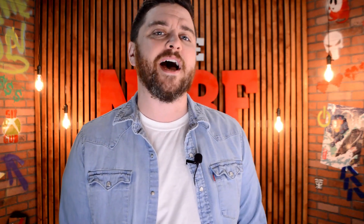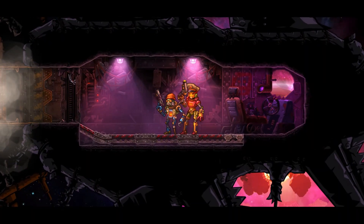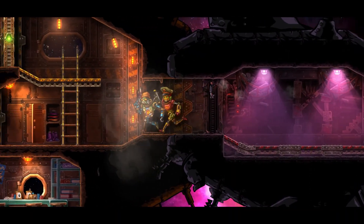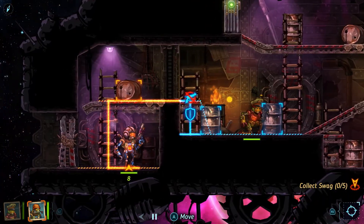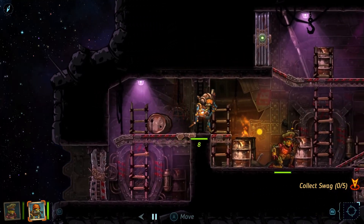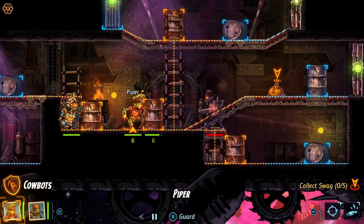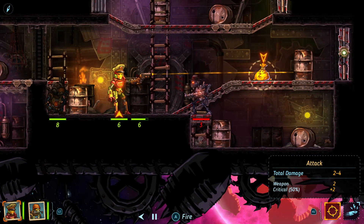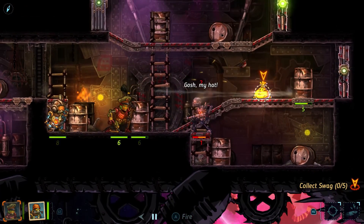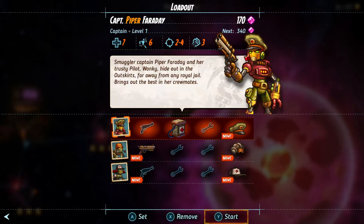Finally, Stadia Pro members for the month of May will have access to SteamWorld Heist, a turn-based strategy shooter taking place in the SteamWorld extended universe. SteamWorld Heist allows you to play as Captain Piper Faraday, who recruits a team of robotic pirates in order to loot and shoot their way through the galaxy. One of the cooler mechanics is that during battle, not only are you controlling your team's movement, but you can actually control the trajectory of your bullets, which allows you to bounce bullets off walls and create some really cool trick shots.